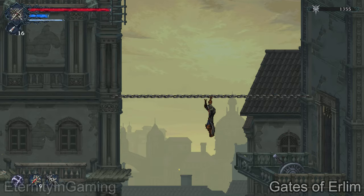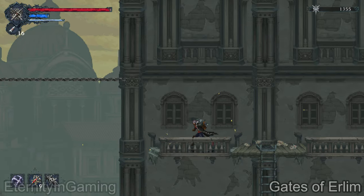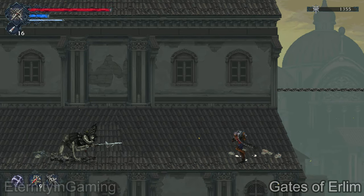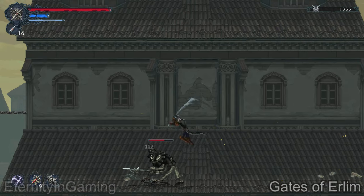Now pretty simple stuff — just keep going to the left. Since there are more chains we need to slowly go across, I am going to deal with this guy so he doesn't shoot me off again.